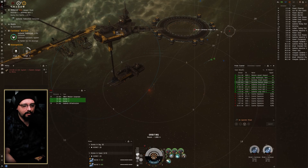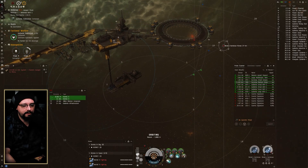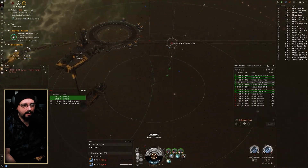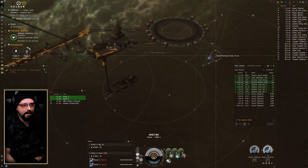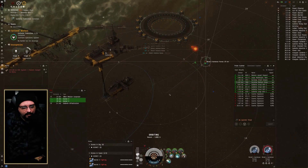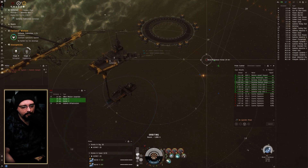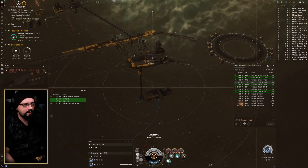Let's get these guys targeted up. These insurgency sites operate just like faction warfare — you've just got to kill the NPCs to keep the timer running. It's about 15 minutes to capture this medium one. I believe it's like 10 minutes for smalls, but it's also 15 minutes to capture the largest.